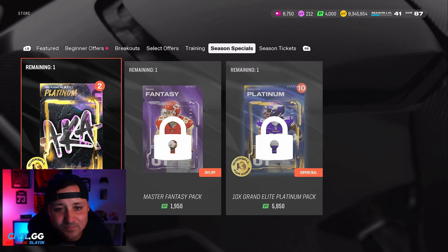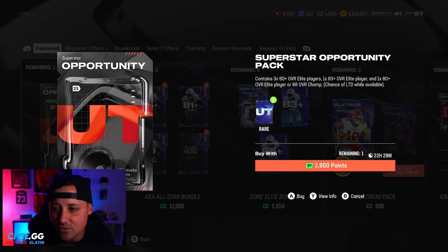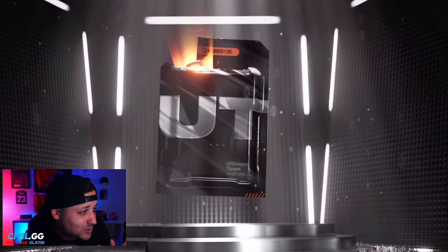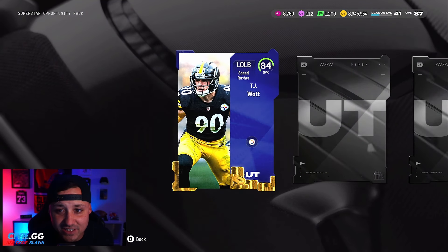Opening the Superstar Opportunity Pack — 380-plus, 183-plus elite, and 180-plus or 88-overall Champion. It would be a dub to pull Troy Anderson right here. You could just get an 83 and get absolutely robbed, but there is a 50% chance.